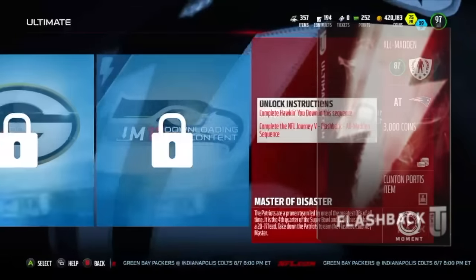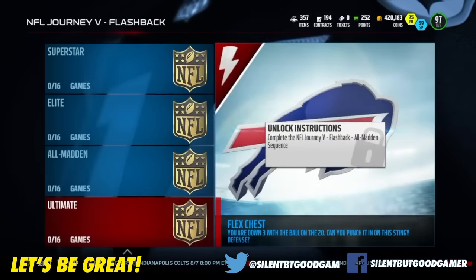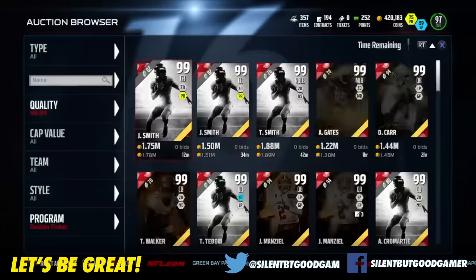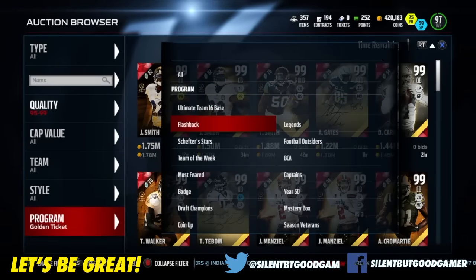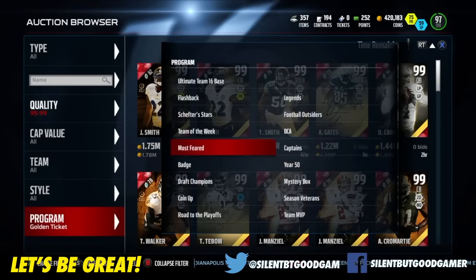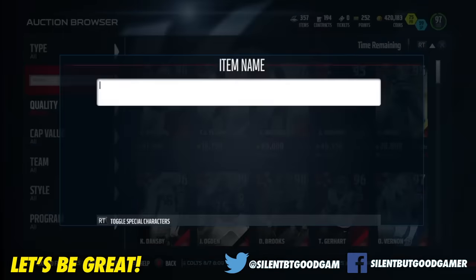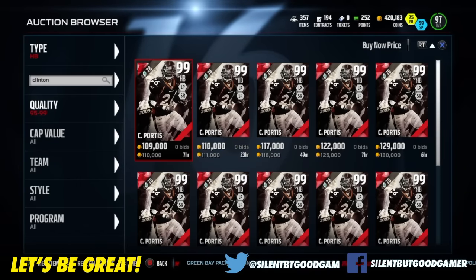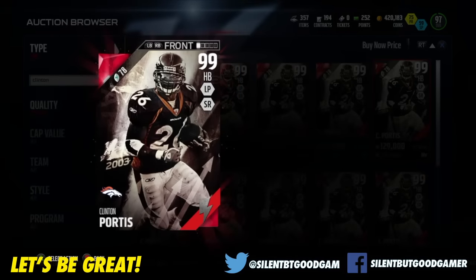And then you get a Clinton Portis item. Now let's review Clinton Portis. This will be a hard grind for you guys, but if you accept the challenge, there's a little gold at the end of the yellow brick road, and it is Clinton Portis. I think I'm going to start grinding. Clinton Portis is going for 110k. Oh, that's not bad though. Flashback.